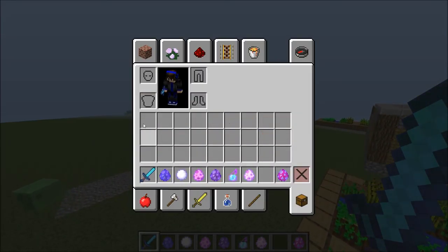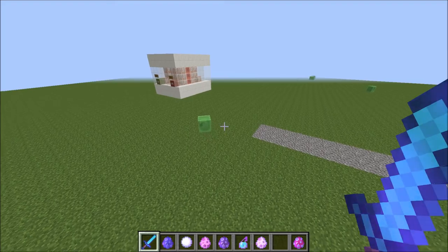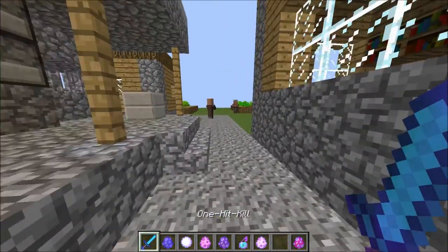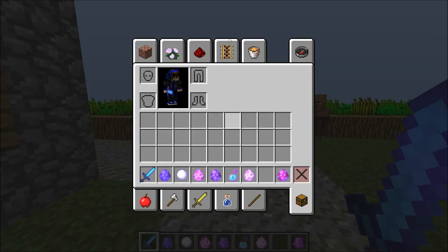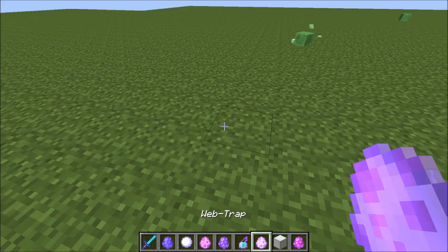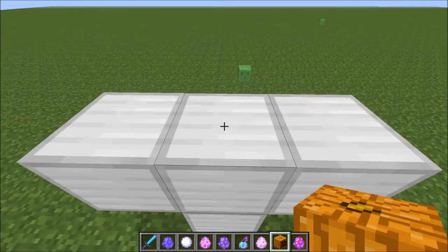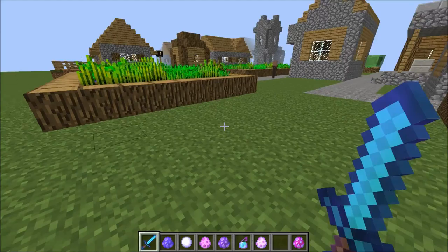Let's check this out. To get the command block you just do '/give [your name] command_block' like that. You place it down and then you want to do a redstone source, or you could just do a redstone block — whatever you want. Then you just paste the command that will be in the description and click it and it will start building before your eyes. It's kind of like a computer, it's so cool — these are command blocks and this is vanilla.